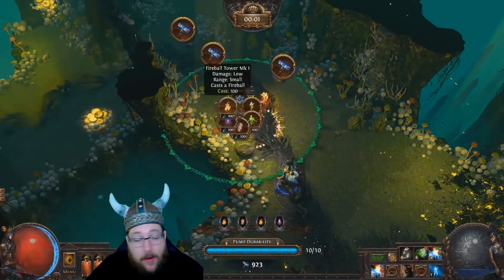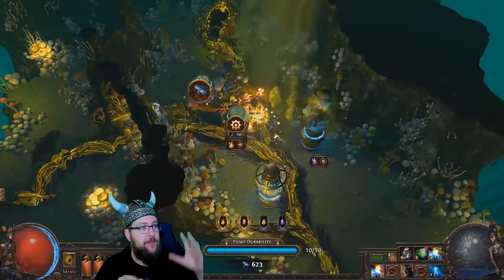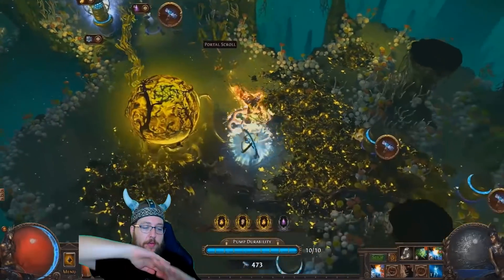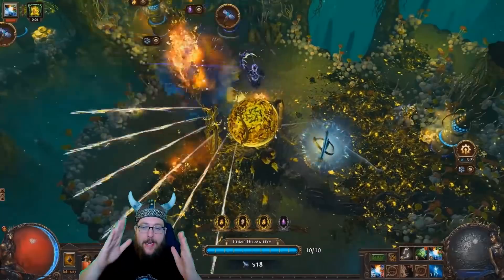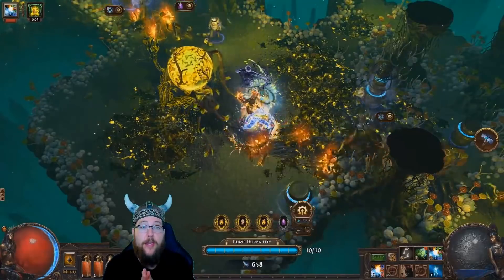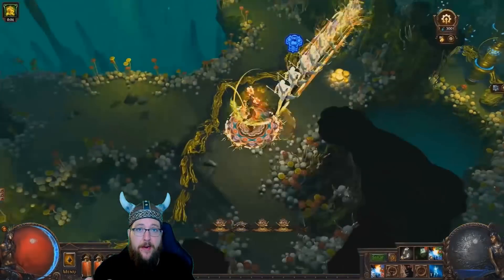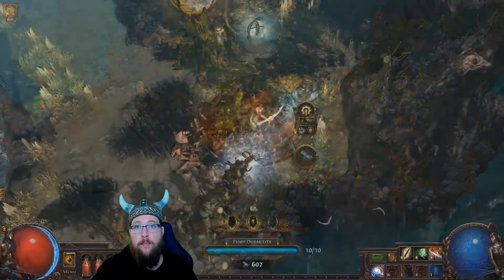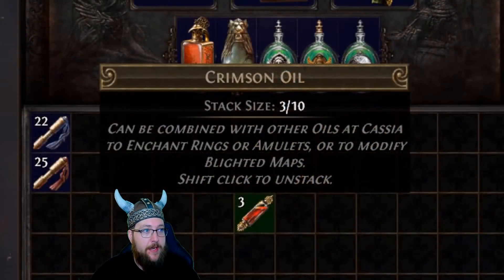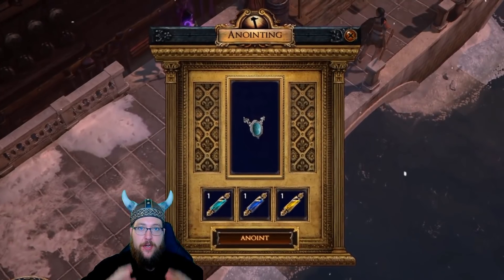Alright guys, that's going to do it for today. A couple of things I want to mention before we wrap up: when selecting a map — as you're seeing behind us with the Fungal Cavern — I think the Blight mechanic is going to do best when you can funnel that Blight infection in a very small condensed area. This is going to be one of the first leagues where we're not actively looking to farm maps that are super wide and spread out. These narrower maps are going to do better as it's going to be much easier to control the Blight, and with the builds suggested today you can get maximized damage coverage in those areas.